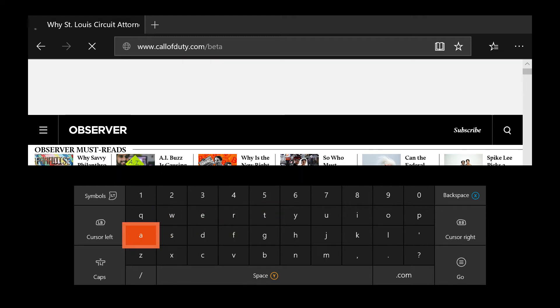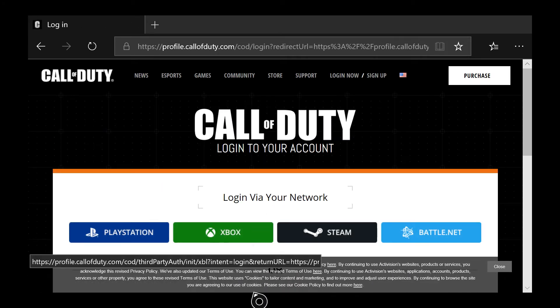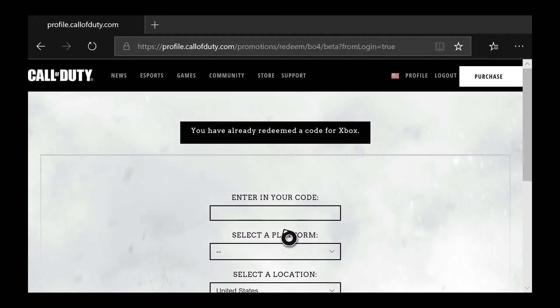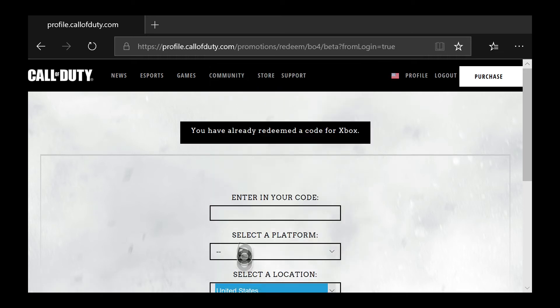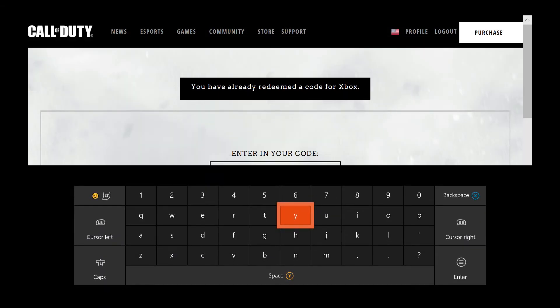All right, here we are. Once you've signed into your Microsoft account or whatever it is, you want to select your country — you're just going to want to pick the one you live in, most likely United States. Then you'll also select your platform: Battle.net/PC, Xbox, or PlayStation.